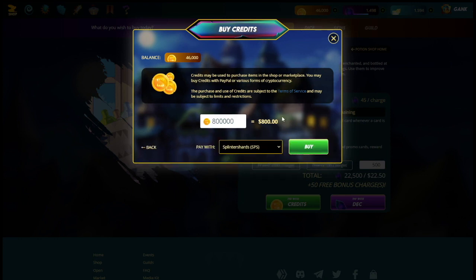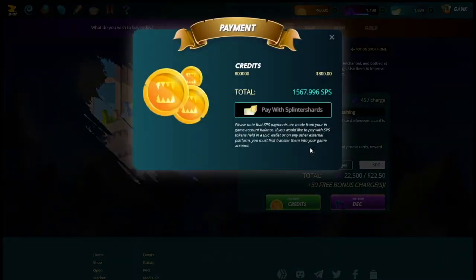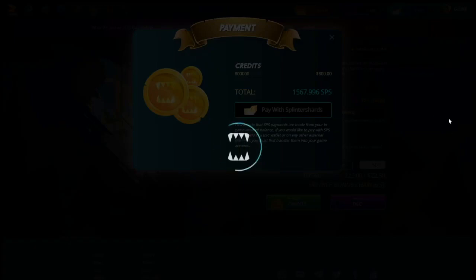I'm buying 800,000 credits for $800, and I'm going to pay with SPS — though you also have the option to pay with WAX, Hive, BCH, Bitcoin, LEO, and other options. We're going to click Buy. It's showing that for about 1,568 SPS we get $800 worth of credits. So we click 'Pay with SPS' — Splinter Shards is just the long name for SPS — and confirm that.